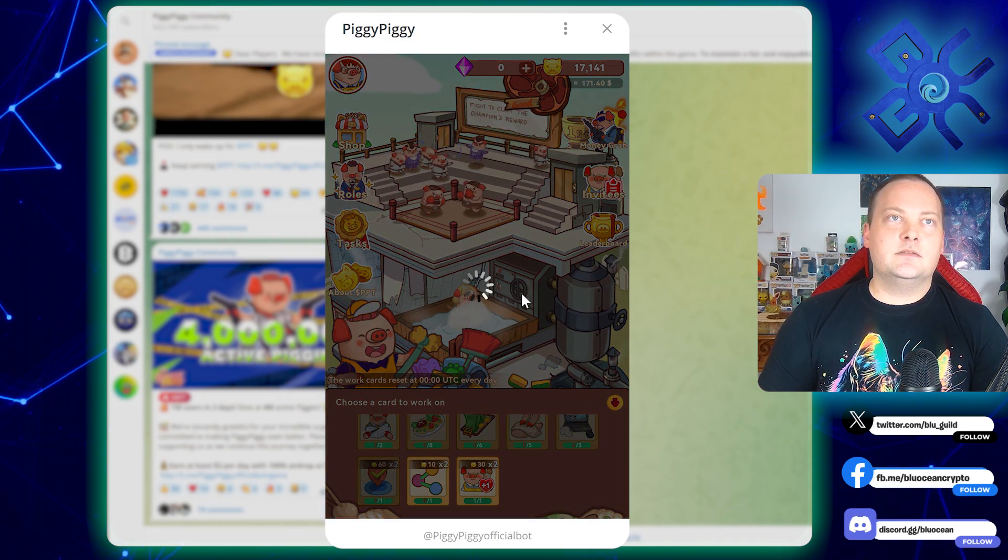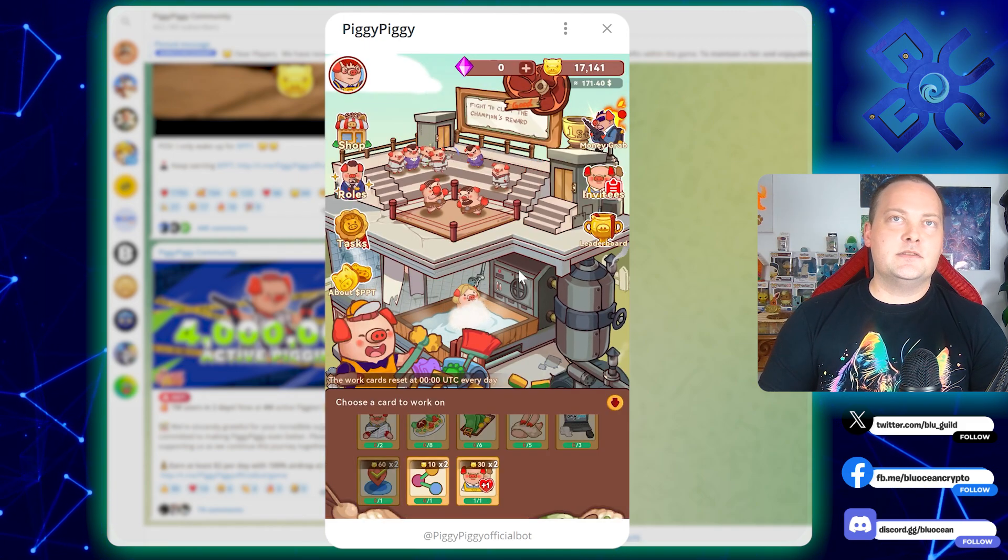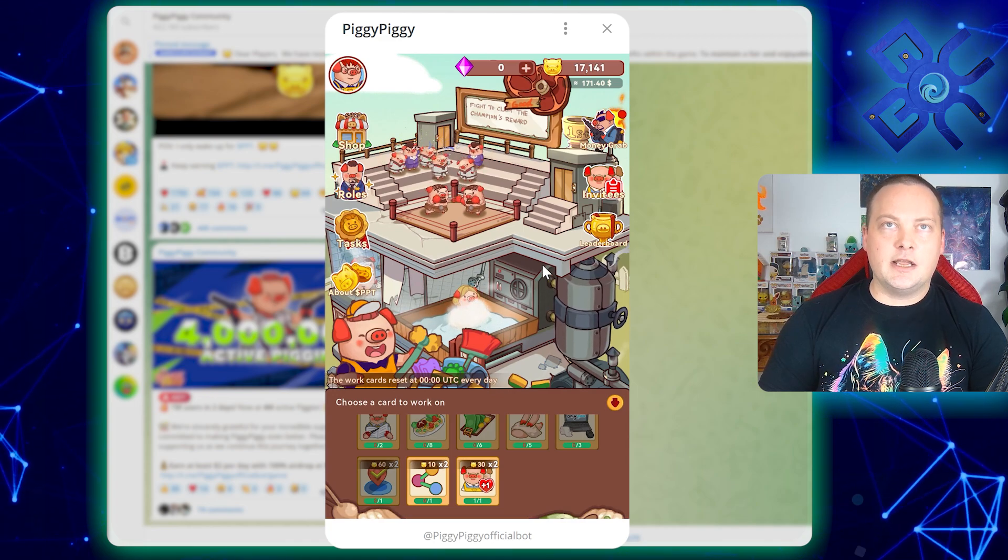There's an invite section that tracks all your invitations with some bonuses as well. I've gotten a lot of web2 friends to jump on and play because they can see what they're earning — it's easy to understand. You log in once a day, do all your work, use the free cards you get to boost earnings, do the daily check-ins, and you're done. I'm leaving my referral link below. They claim about $2 a day, but if you get lucky with cards you can do a lot better — I've only been playing a week and I'm at $171.